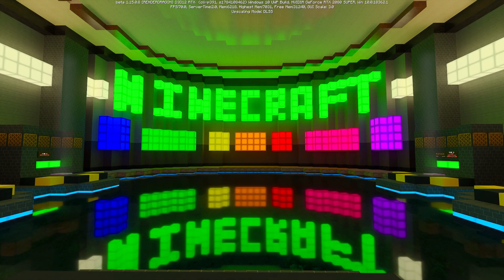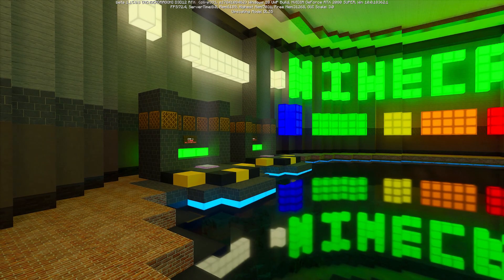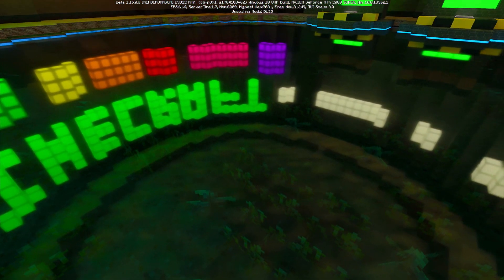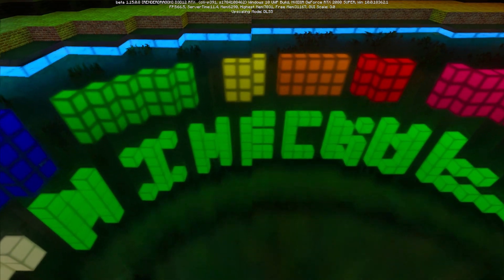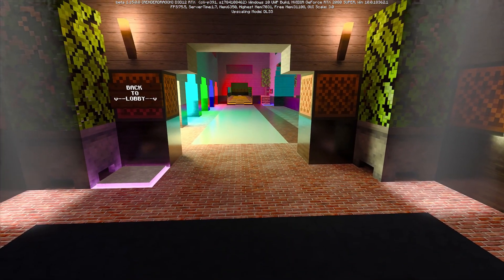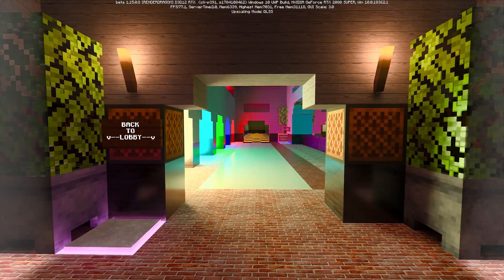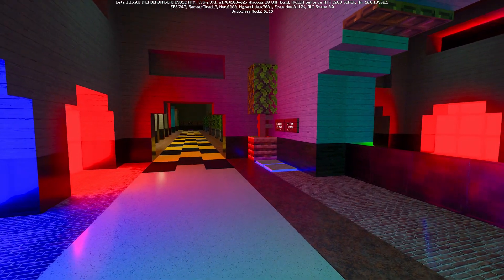Let's go and have a look around. I'm using the Nvidia showcase world, so I've just been dropped in. There are buttons and stuff to press over there. As you can see, the water looks amazing — okay, maybe it's not water, just a really shiny block. Global illumination. Looks absolutely amazing.